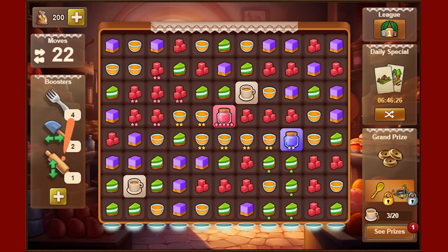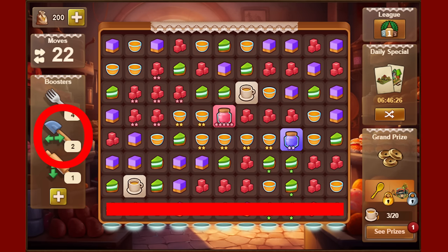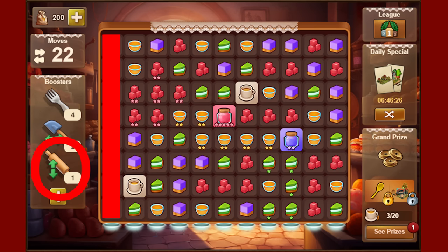That's why there are 3 different tools. At the beginning you already get tools, and after the tutorial, 4 forks, 2 spatulas, and a rolling pin remain. The fork specifically takes a single treat out of the game — it is the tool of choice when only a little is missing to make a prize tumble down. The spatula takes a whole row out of the game, and the rolling pin removes the whole column.